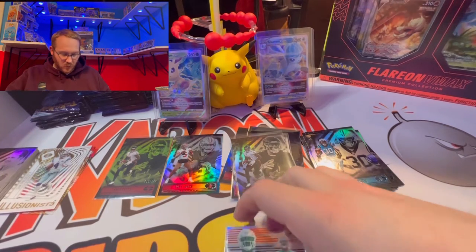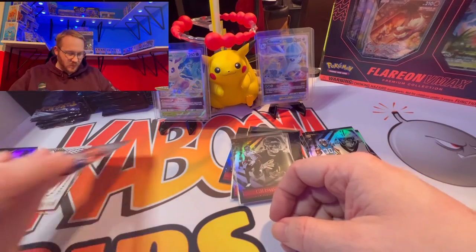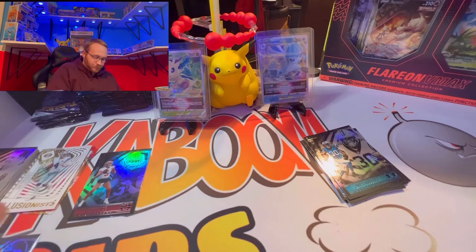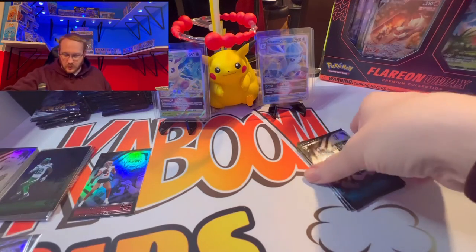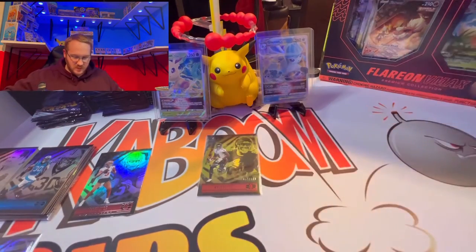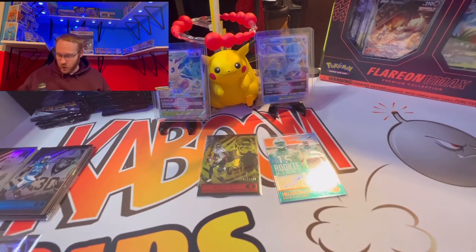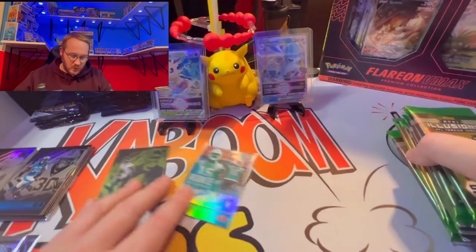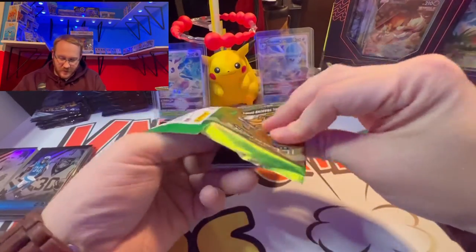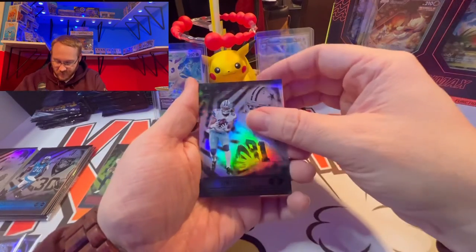I'm going to organize this stuff real quick — PC stuff I want to keep off to the side — and then we'll get into our second mega. I'll leave out my Kyle Pitts and the signature since they were the better hits of that first box. Now that I know the auto is literally the second card of the pack, I'm going to take it a little bit slower before I flip through these.